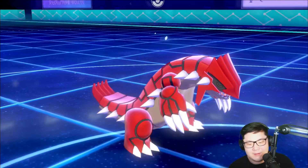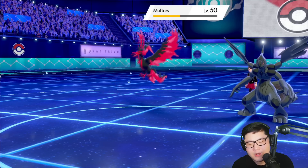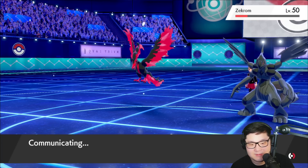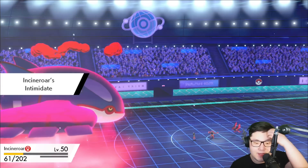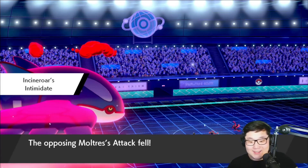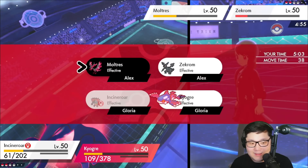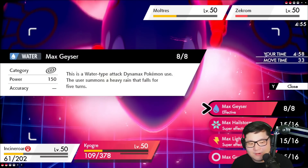I saw Body Press and assumed Assault Vest — maybe I could have gone into Incineroar and gone for Hail Storm into Zekrom, then remaining chip into Moltres. I wanted damage on Moltres in case of Nasty Plot, but this still wins the game now. I go into Incineroar, click Fake Out into Moltres, go for Hail Storm into Zekrom — unless there's a really weird three-way speed tie between Moltres, Zekrom, and Kyogre, I should always have this sealed. Going Fake Out into Moltres and Max Geyser into Zekrom.